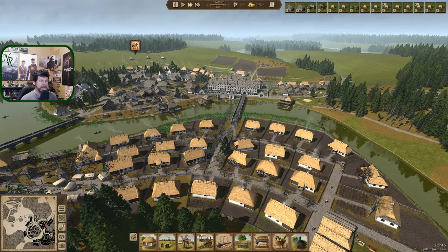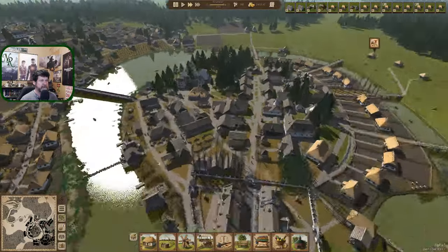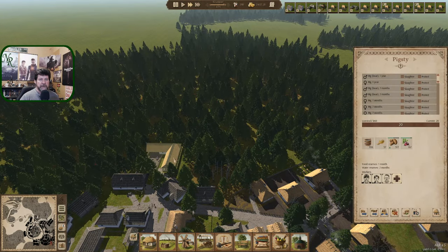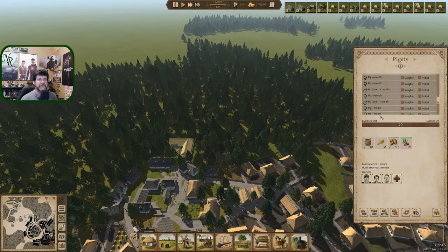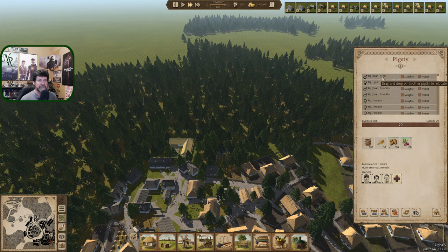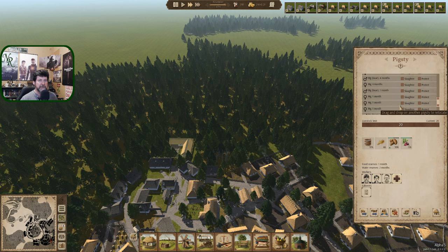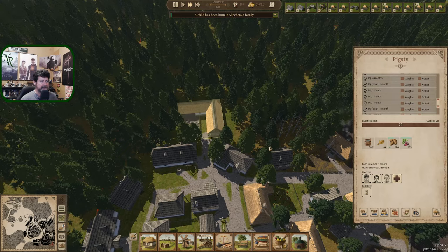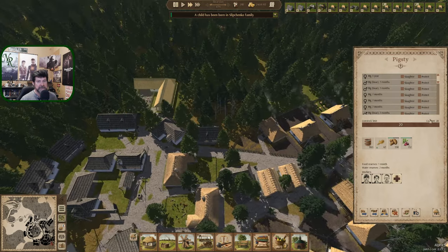So we saw sheep, saw cow — pigs are doing what right now? We've got plenty of food, they're not rotting, and we're at 29 of 20. How does that happen? A whole bunch get born at the same time and they can't be slaughtered until a certain age. Do we need to get rid of the boars or something? How do we slow that down? I'm not going to open up a second pig pen just to handle the overflow.